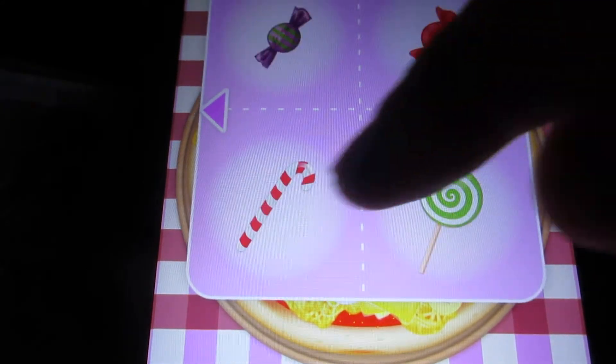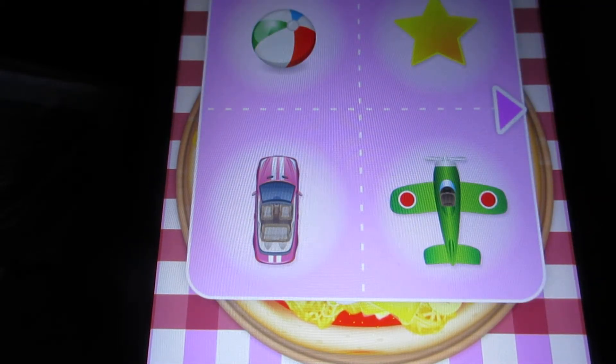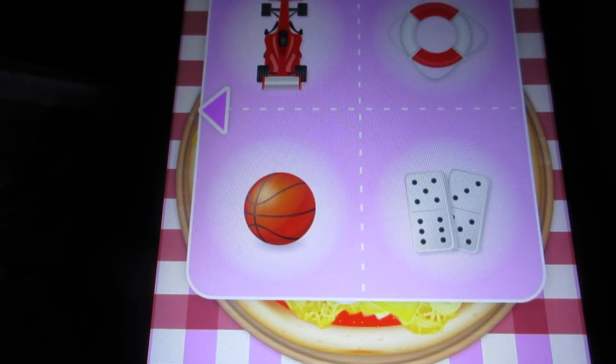Sorry about my hand in the way. For toys, we've got one that shows a beach ball, a car, a plane, a star, another toy race car, a lifesaver ring, dominoes, and a basketball.